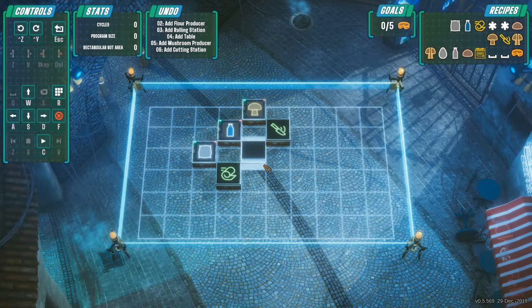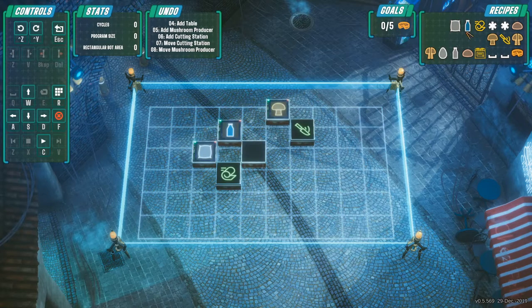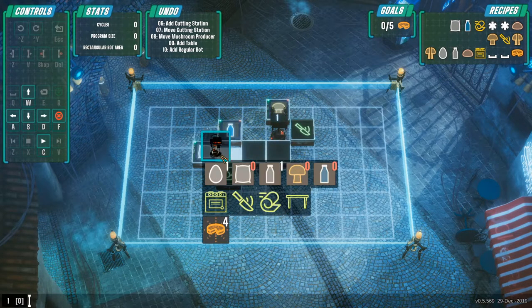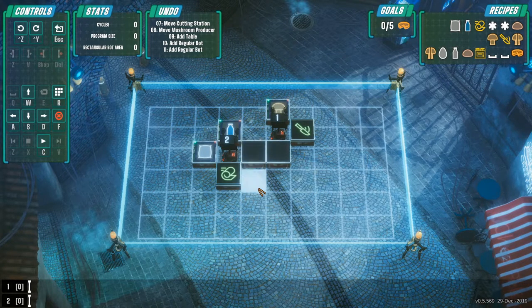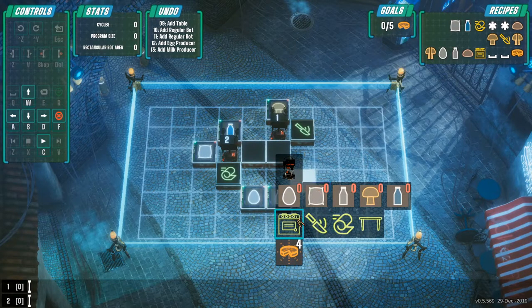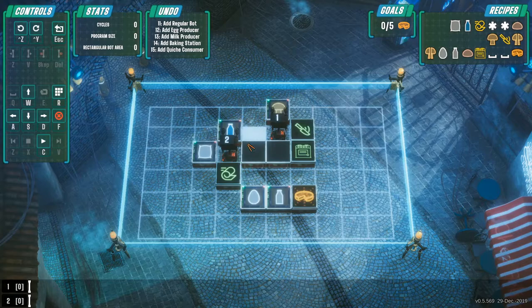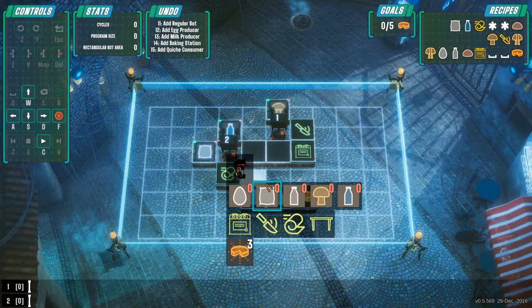Working through the layout: two things sitting on a table, moving stations around, putting down tables for dough and cut mushroom, then adding an oven for delivery. Trying to figure out how the linking mechanic works — I guess you need a particular bot starting in a particular spot. Let me edit this bot to handle the mushroom: done, done, place. And then for the water and flour robot, program the rolling station actions.